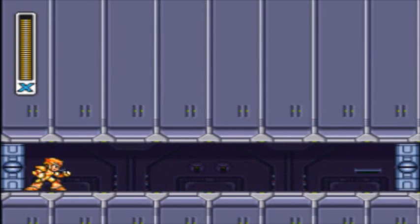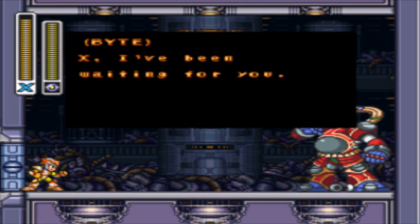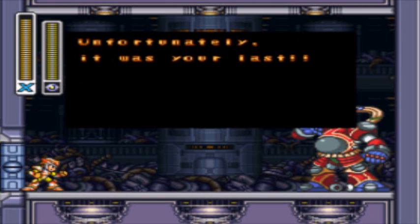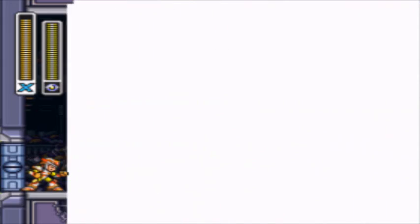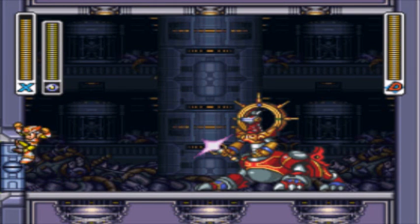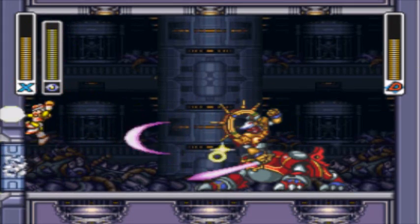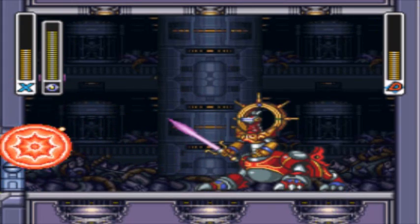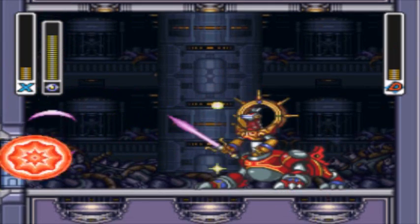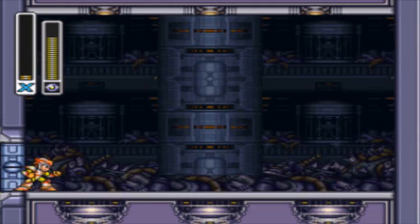Now for this boss, it is Byte. X, I've been waiting for you. It was an impressive victory over Bit. Unfortunately, it was your last. Now, if you killed either Bit or Byte, or leave them alive, then you fight this thing. If you killed one of them, however, they're weaker. And if you didn't, you'd get like some garbage trash compactor thing. This boss isn't hard, really. You should kill it faster. That was close, actually. And we're done, actually. That was easy.